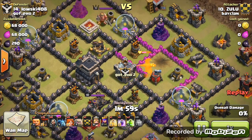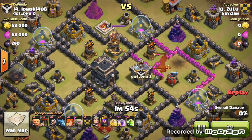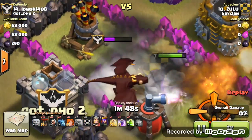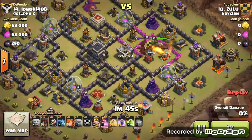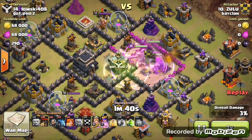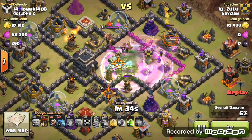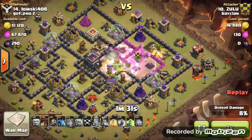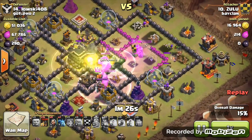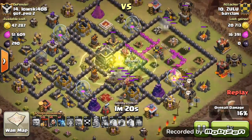About 75% of the clan castle troop's health is gone. Then he puts down a double giant bomb — a poor place for a double giant bomb. He starts by placing his King, Queen, and Golems all in that gap — a very confusing idea — but this is to get straight to the core of the Town Hall. Once the two air defenses are down, you can use balloons to take out the remaining structures, and the Valkyries helped out a lot.